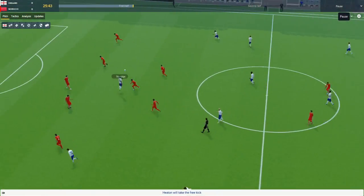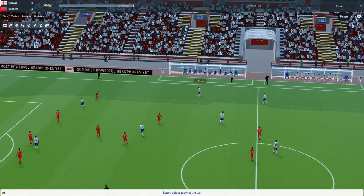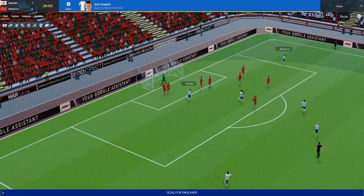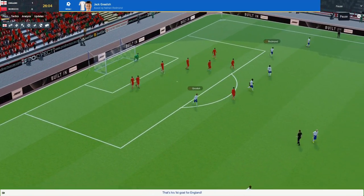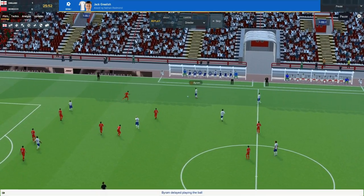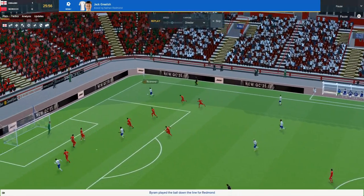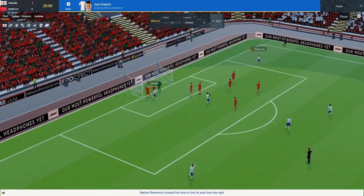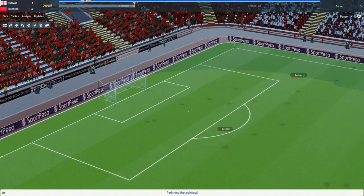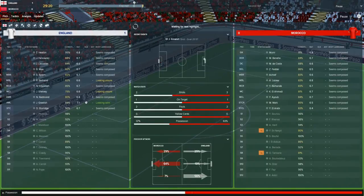Heaton lumps it forward towards Sturridge, he brings it down to John Joe Shelvey. Byron plays it to Redmond, swings it in - and Jack Grealish is there for his first goal for England! Fantastic. Byron lured everybody in, stood there for a second, then tapped it past the left back to Redmond. Nathan Redmond with his second assist in these little pre-tournament games - he's really staking a claim for a starting spot in the World Cup.